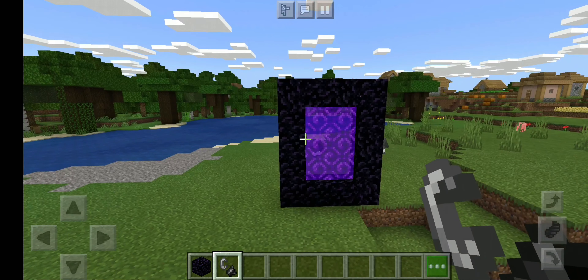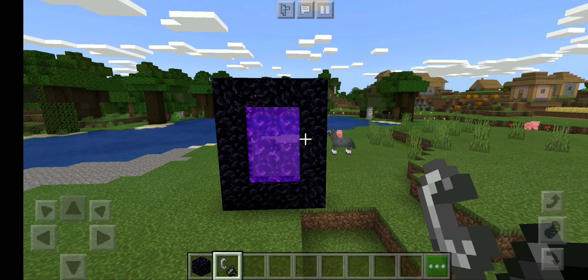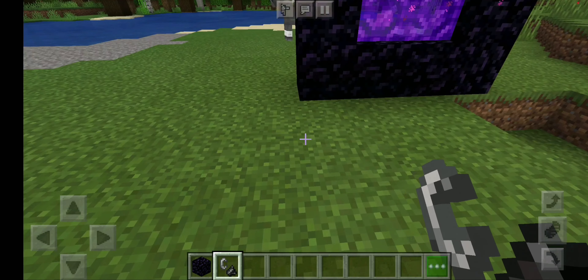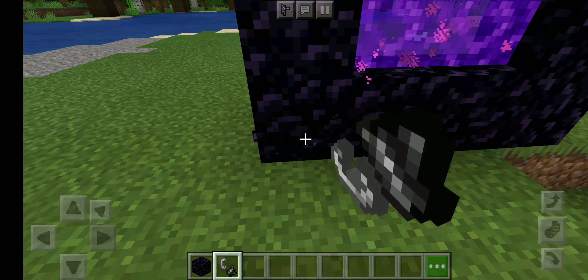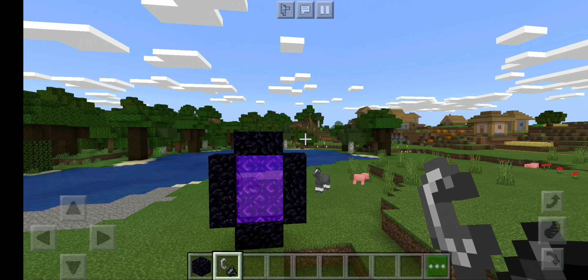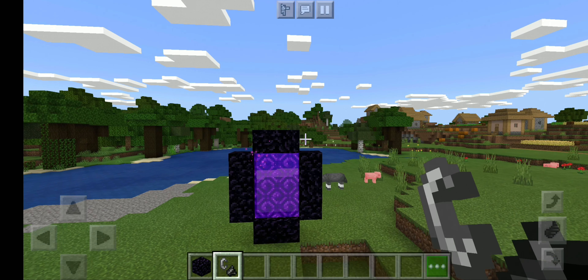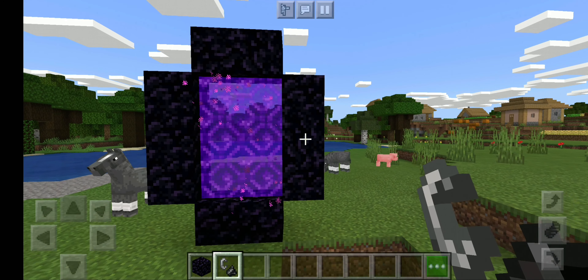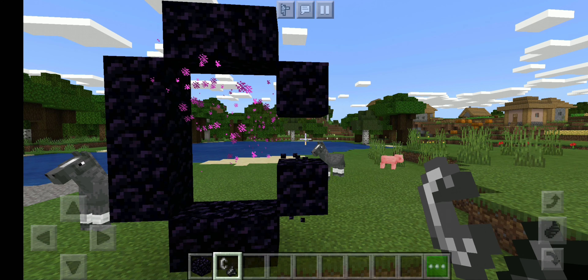If you create a portal, you can remove the portal in the corner. You have to remove the blocks in the corner and cut the portal. You have to cut the block for 14 blocks. If you break that part, you can break the portal.